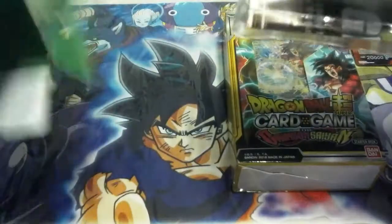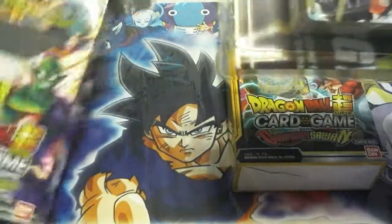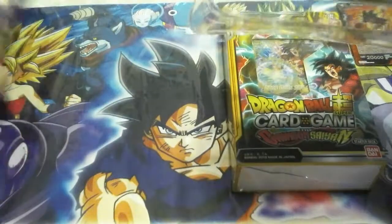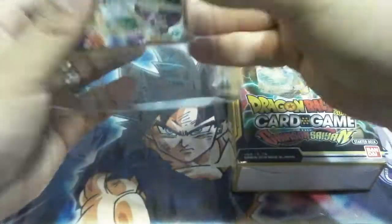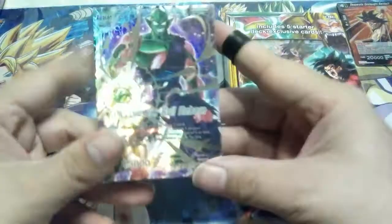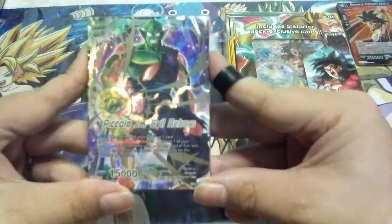Now we can empty out the contents, which includes another rule manual. This is the playmat — it's got a cool picture of Piccolo on it. Each of the playmats out of all these starter decks have been unique: the same game zones and everything, but they've had different images on them, which I thought was really neat. This is Piccolo Jr. Evil Reborn.